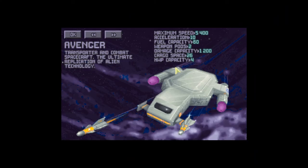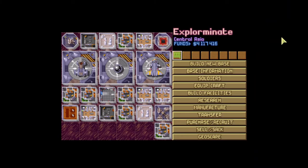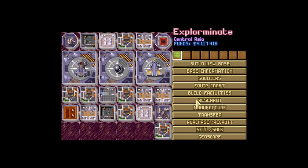We have developed the Avenger. The Avenger is a transporter and combat spacecraft, the ultimate replication of alien technology. So what we have done is decided to take our best troops — in fact, all of our troops — and send them on a one-way trip to the alien base we know exists, the first alien base we found in the UK. We're going to attack the base full-on assault with the intention of capturing the commander, interrogating the commander, and finding out how we can stop this infiltration and invasion. The real problem is that they're able to out-manufacture the XCOM project, so we are now losing a war of attrition. We have to strike the head of the snake for the rest of the body to die.